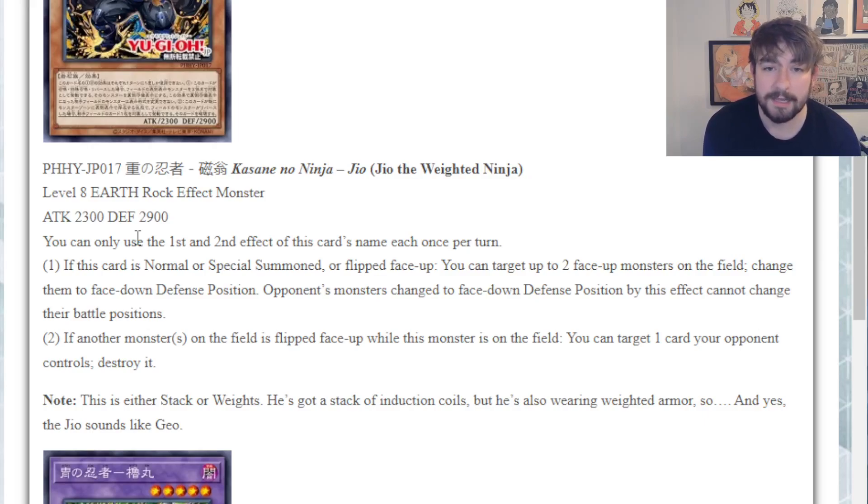It's kind of got the floodgate trap hole claws there - really nice. That means even if you flip something that was already summoned on a previous turn, your opponent can't just flip it up and continue with their business. They are stuck face down, which is really, really nice.